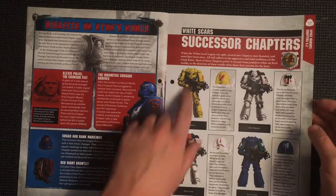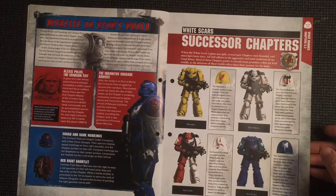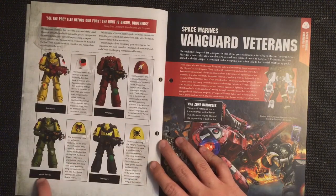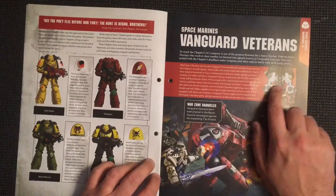Then we look at the White Scars and their different successor chapters: Marauders, Storm Reapers, Storm Lords, Dark Hunters, Solar Hawks, Rampagers, Mantis Warriors, and Destroyers.